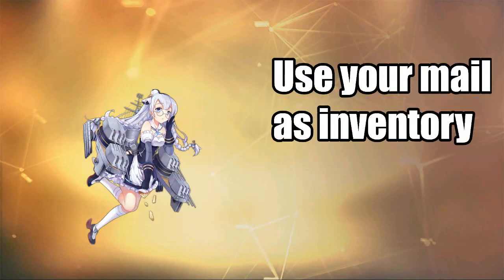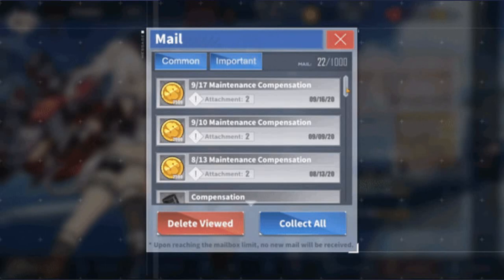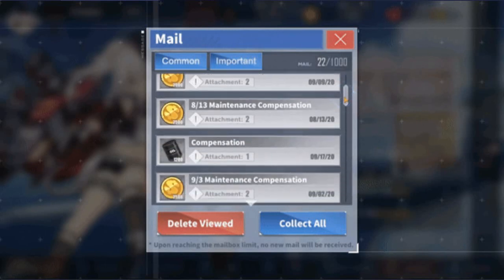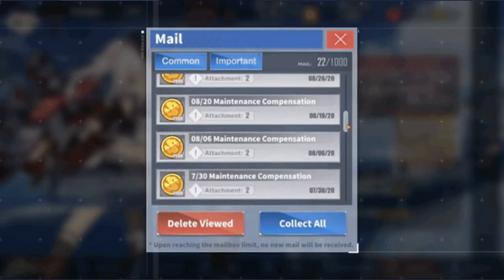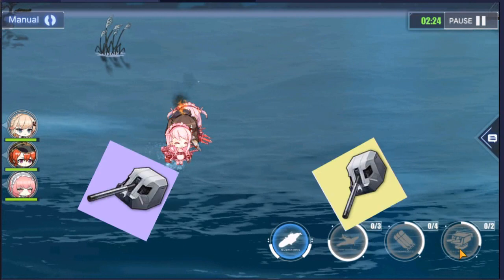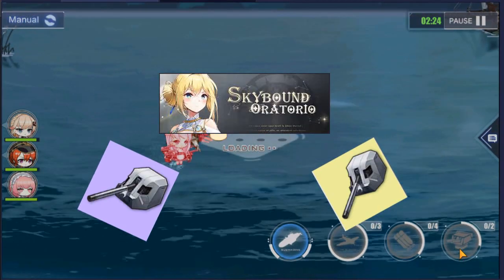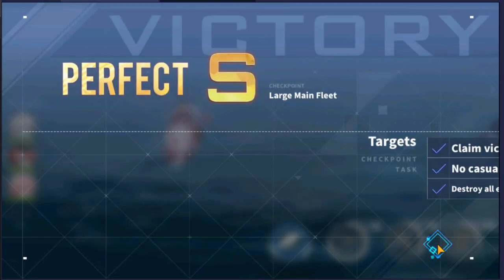And lastly — did you know you can use your mail as an inventory? You can stock up the oils and coins that the game gives you with each maintenance. It is very useful when you are grinding event maps for great gear. I remember grinding for the French gun during the Skybound Oratorio event; I almost ran out completely, but thanks to this tip I had spare oils stored in my mail to use.